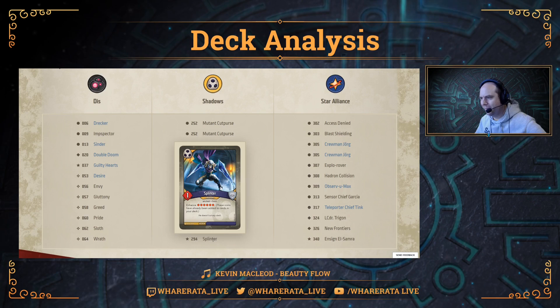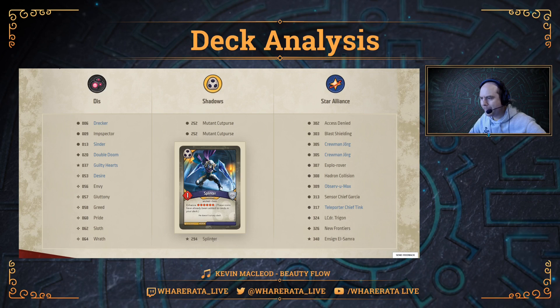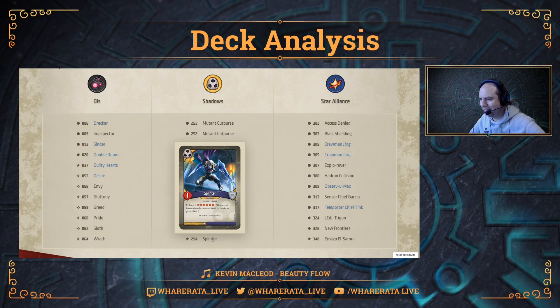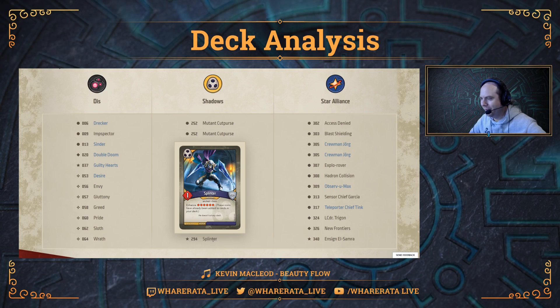And Splinter — a one-power creature that has put six damage pips of enhancement into the deck. The flavor text says it doesn't cut any slack, with some Teenage Mutant Ninja Turtle references in the artwork. Not a great creature, but it's really there just to put those enhancements into your deck.